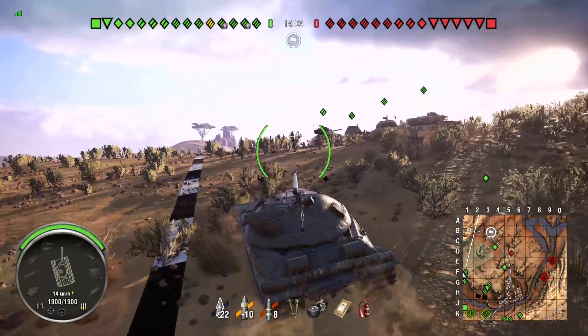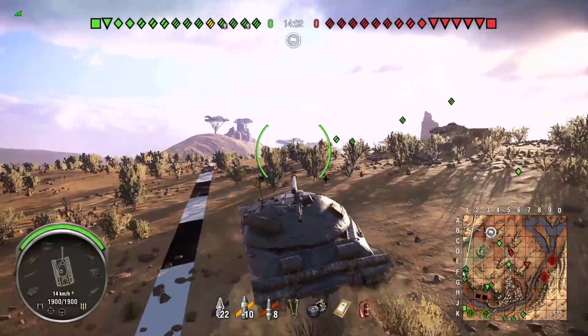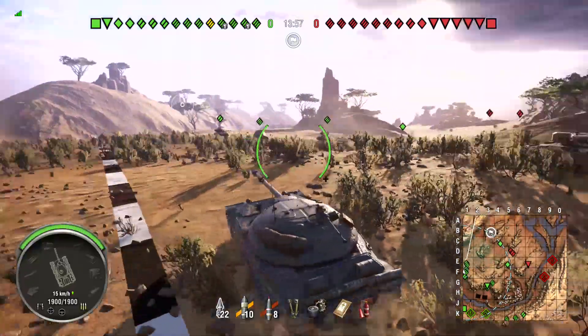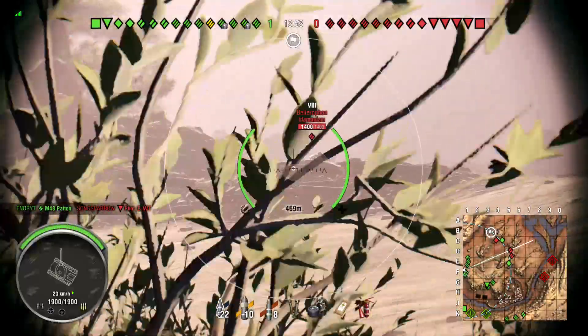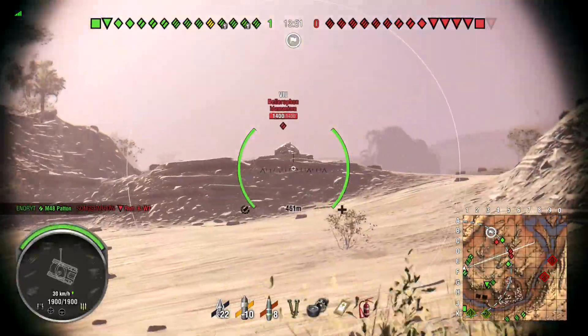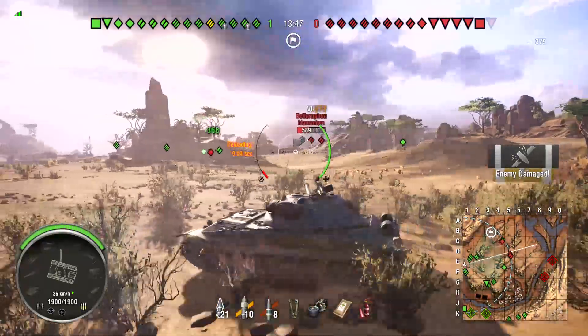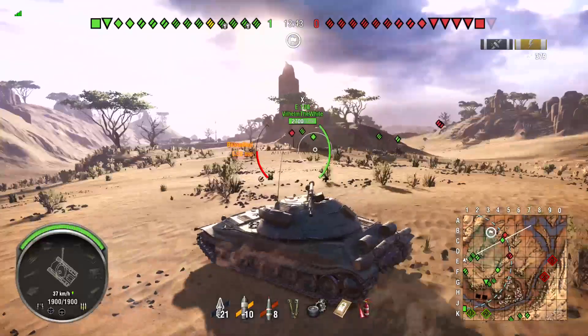B6 is good, D5 is good, and if you need to spot, E7 is good when you come from D5. Over here like G3, where those guys are, is a pretty good spot and this is a good one too — we get a nice shot on that medium tank crossing.